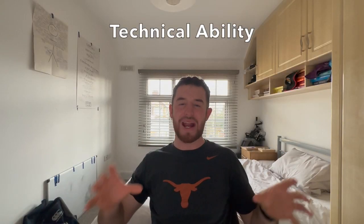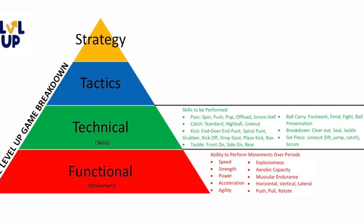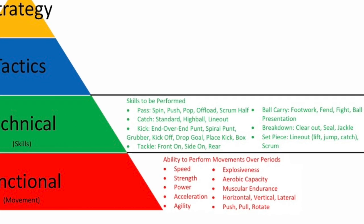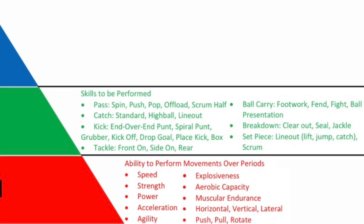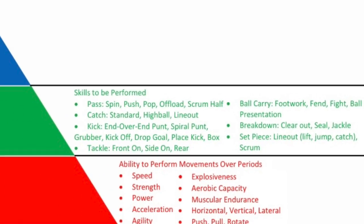Technical ability relates to any skills involved in your game. In rugby, that relates to your catch, pass, kick, high ball, footwork ability, that technical side in terms of what step you're using and when — line-out lifting, scrummaging, rucking, tackling. All of those things are skills and your technical ability is what holds together everything on top of it.